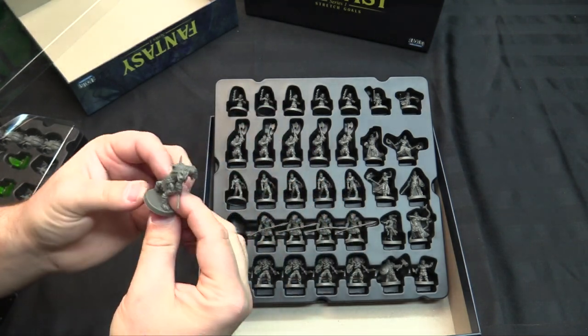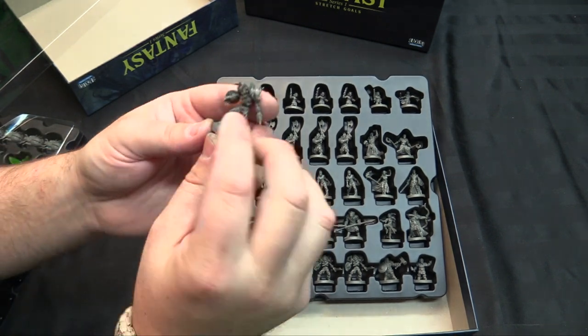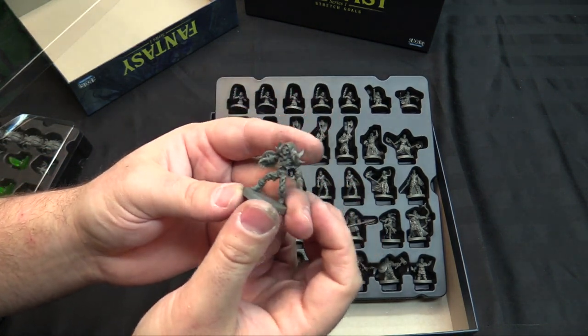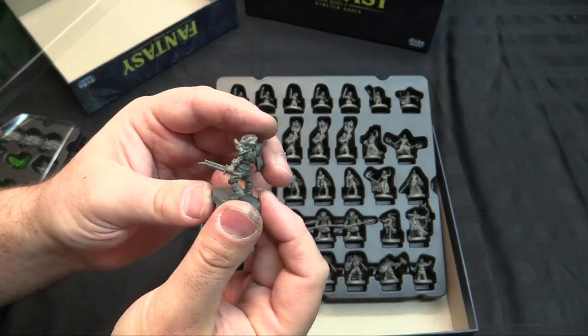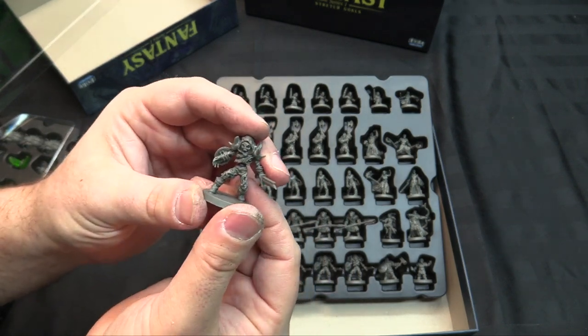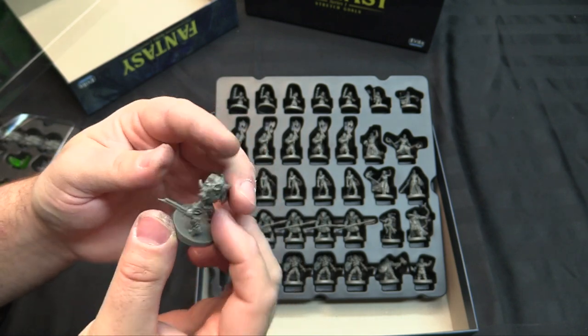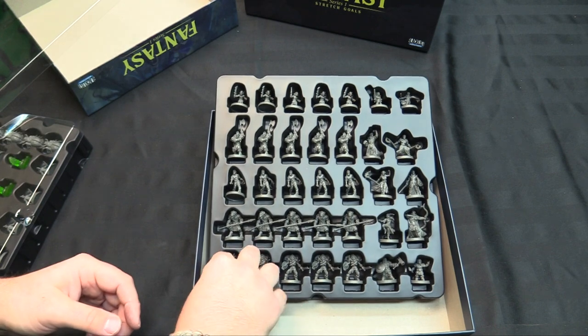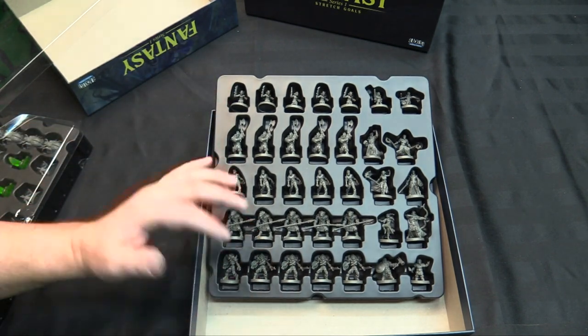Joe's always writing games that require gnolls because they're his favorite bad guy. Some skeletons — these are kind of like Return of the Living Dead zombies, with skeleton faces, broken swords, and a lot of character. So that's 25 more bad guys, and then 10 heroes.